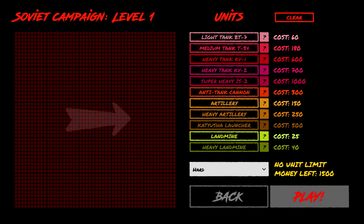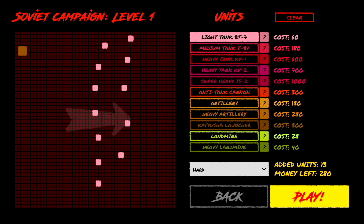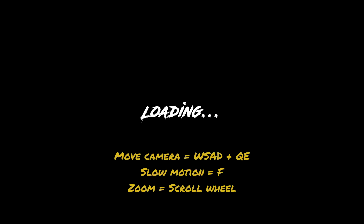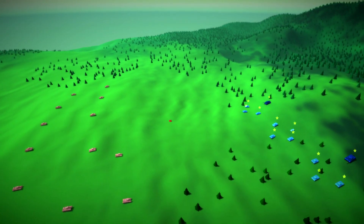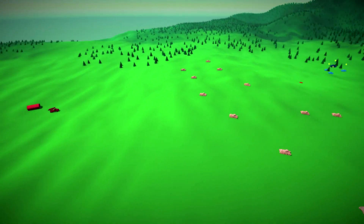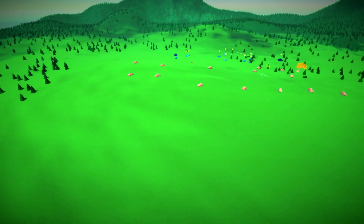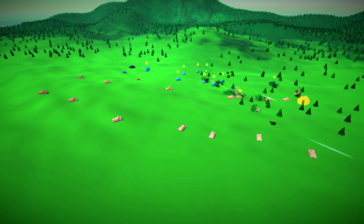We could do a Katyusha launcher. You want to try a Katyusha launcher? Let's do it - then just a bunch of light tanks. So we've got heavy artillery and some light tanks and we're going to throw in a heavy landmine because why not. Hopefully my guys don't hit it. All of my light tanks are just distractions and the Katyushas are going to have to do the work.